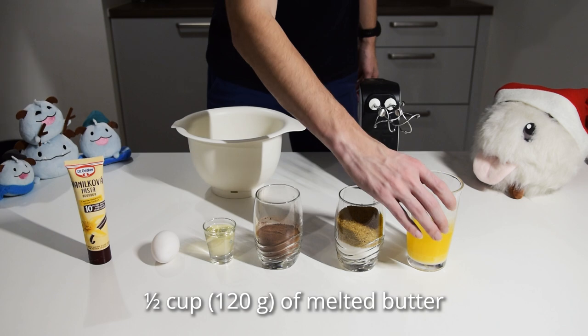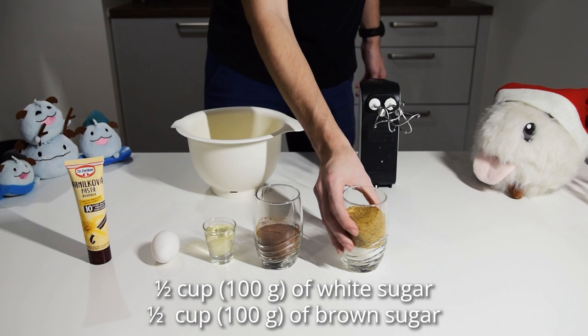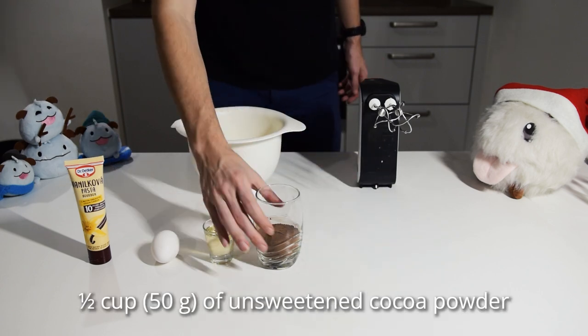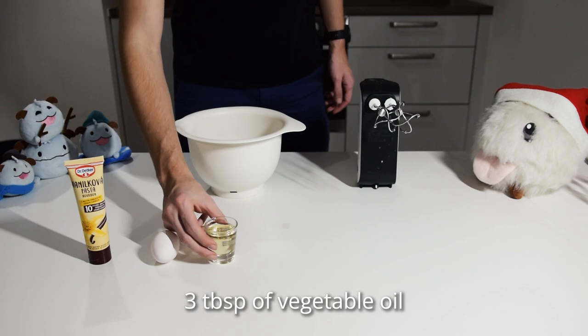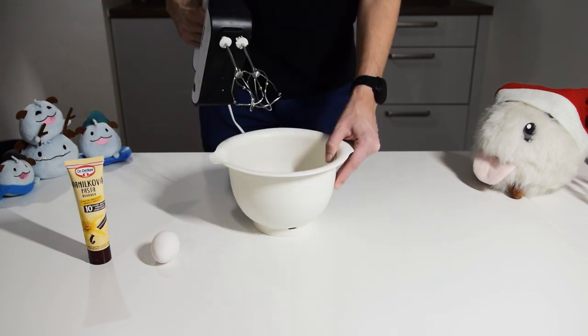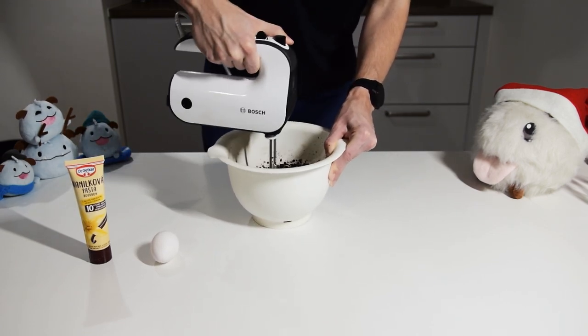Take a large bowl and pour in half a cup of melted butter, half a cup of white and half a cup of brown sugar, half a cup of unsweetened cocoa powder — normal powder, not Jinx — and lastly 3 tablespoons of vegetable oil. I'm using sunflower one. Mix everything thoroughly with a hand mixer, or by hand if you are as strong as Braum.